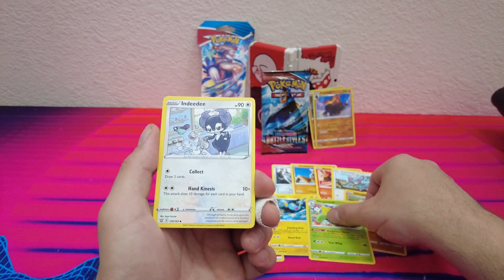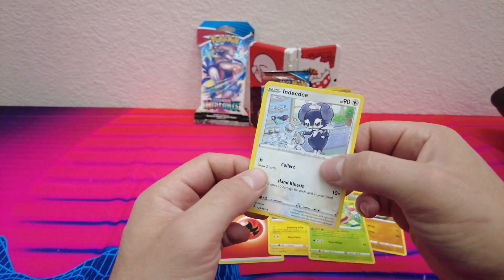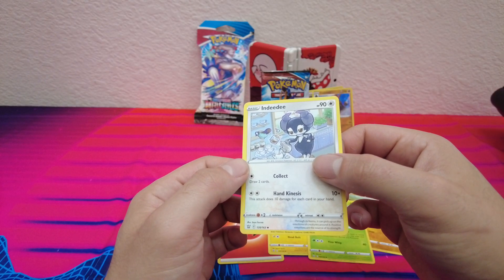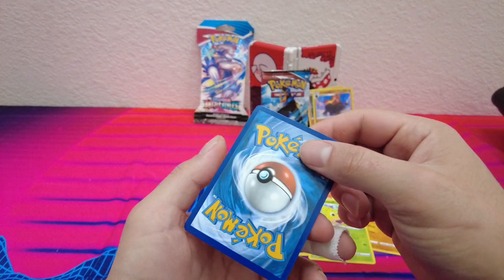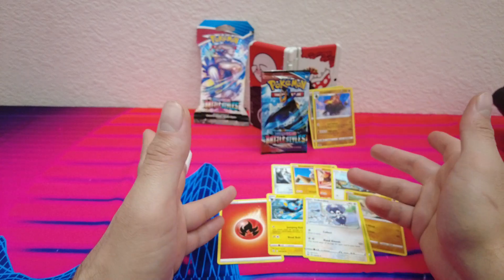This Pokemon doesn't even look like a Pokemon — like some sort of furry. Anyways, that was a cool pack. I'm glad to get the Coalossal — it's a pretty cool Pokemon — and the reverse holo being his first form.